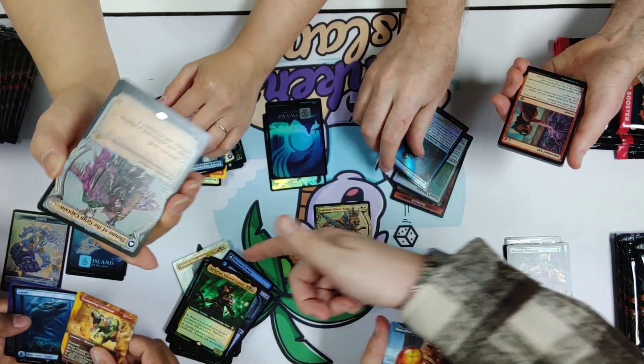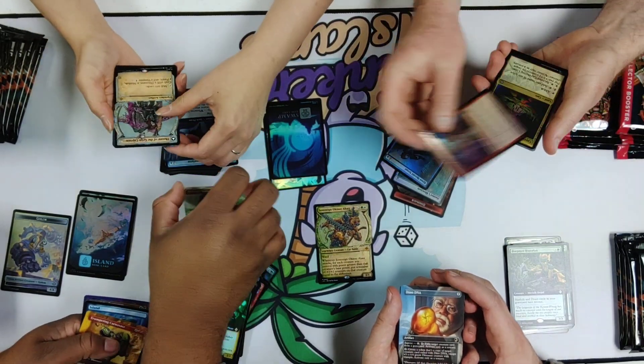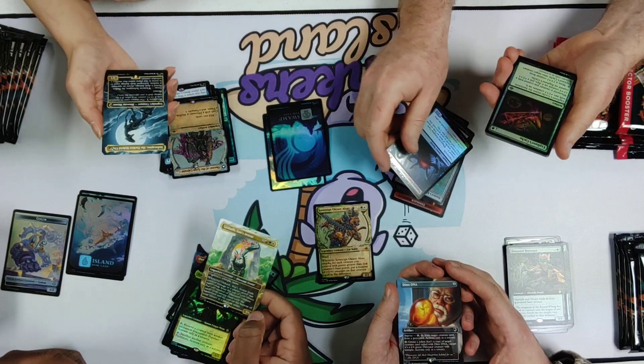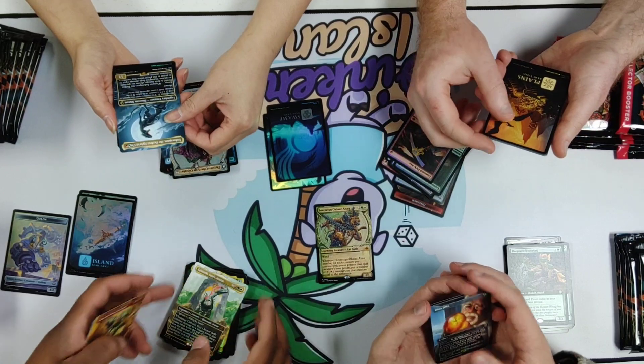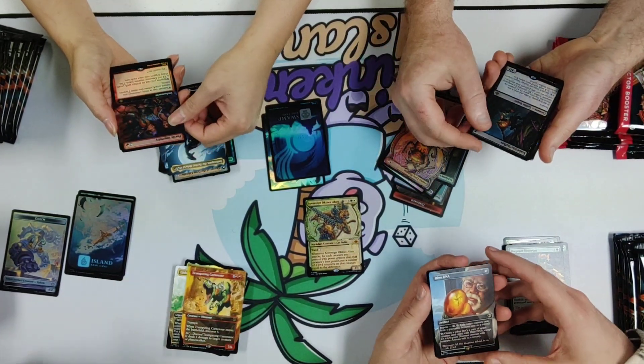I believe this is our first big one. Oh — Kevin, you got a big Gishath right there. I'm gonna show that off to the lovely people at home. He's out there for everyone at home to look at and admire. That's one of our beautiful returning scaly friends that I was mentioning earlier. Gishath, everyone's favorite female dinosaur. Go girl boss.